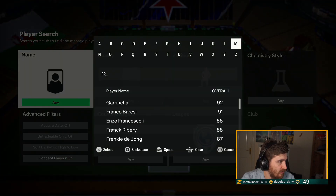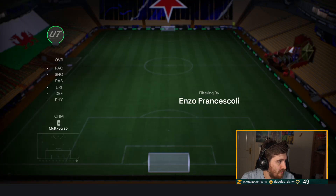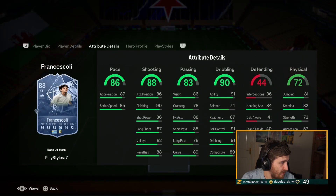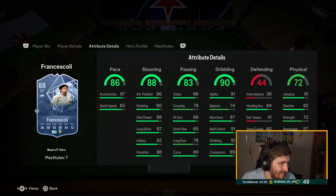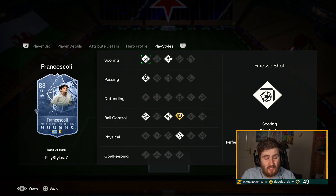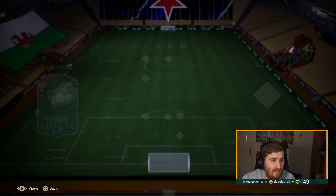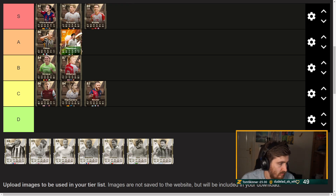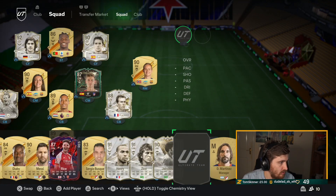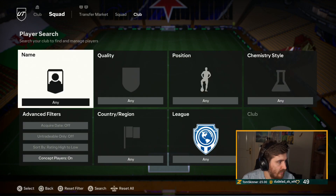The new Hero card looks very good to be fair. What league is he? It's the Argentinian league, so not very good in terms of that, but four-four, very solid stats - a bit weak but crazy on the ball. Passing's good, very good shot, decent pace. His play styles are great though: First Touch is pretty good, he's got Finesse, Incisive Pass, Technical, Flair. Pretty decent card to be honest - I'd be having him around 80 tier.